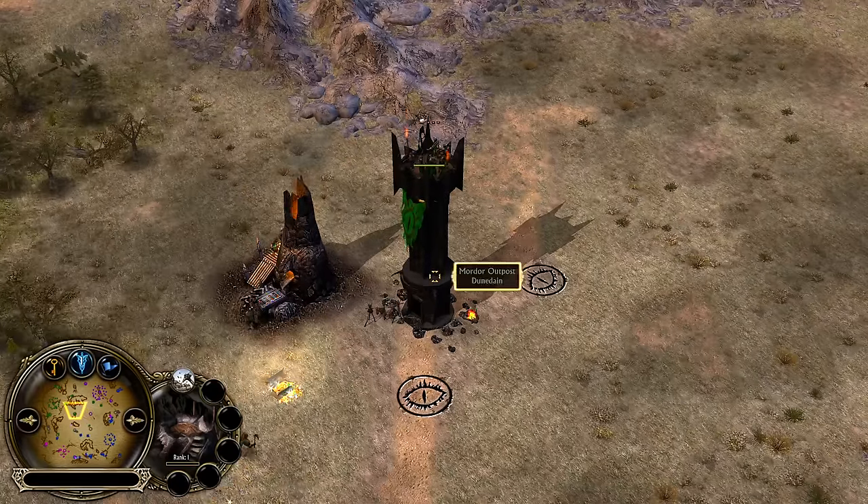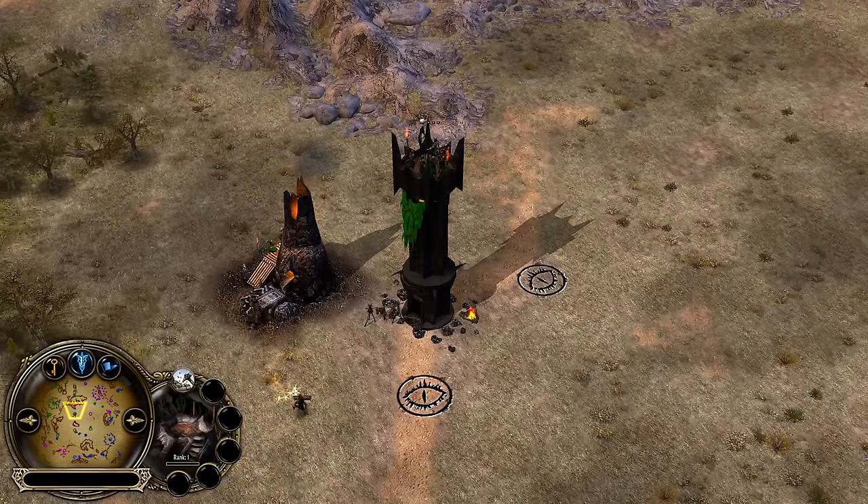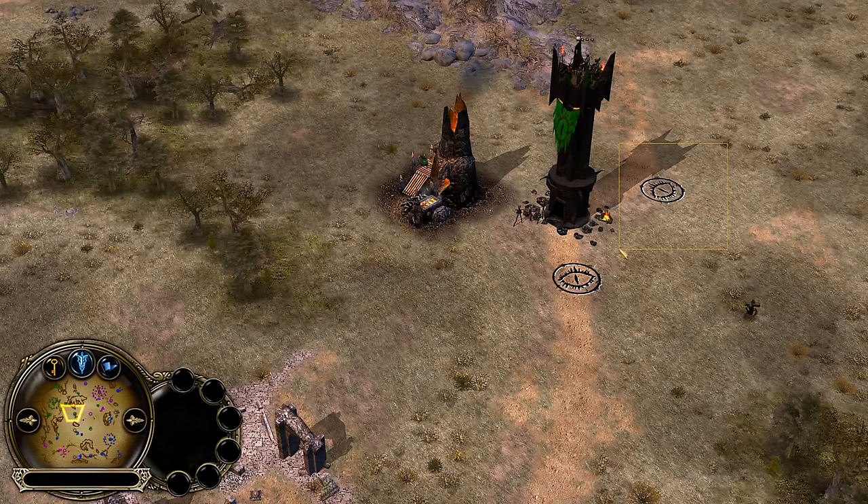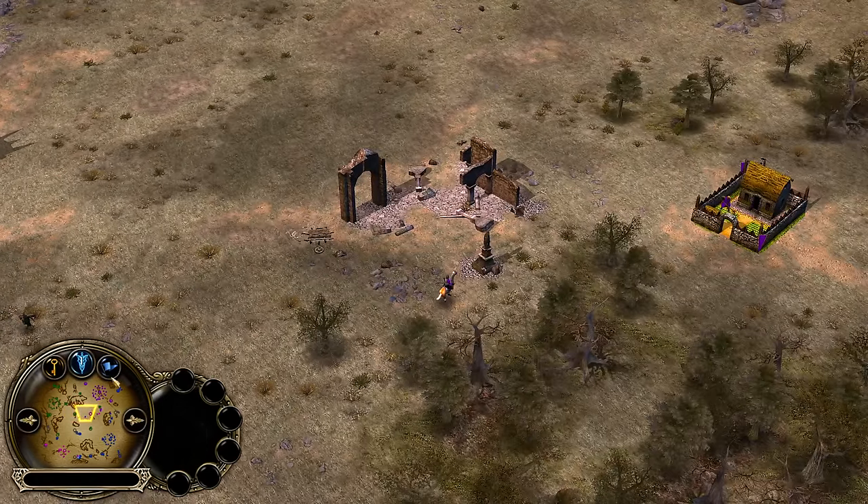That's also the first outpost captured from the Mordor player Dunedain, who's going to do pretty much the same — Furnace, Furnace, potentially go for the Orc Pit from this location so he can pressure this side over and over again.